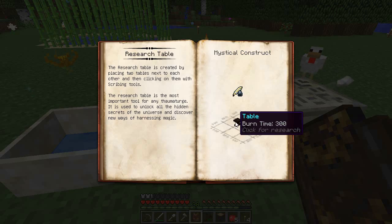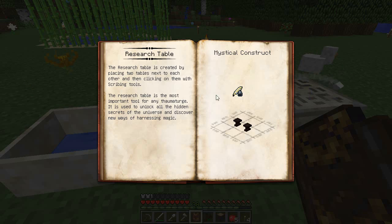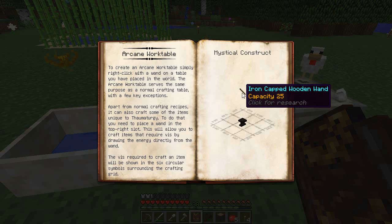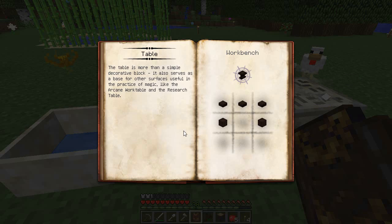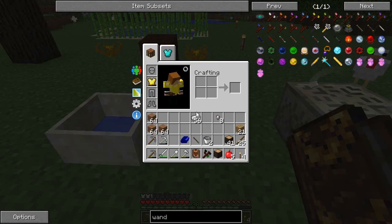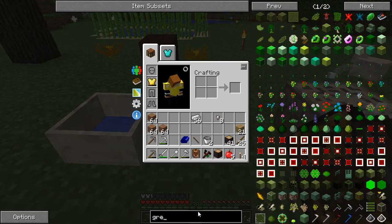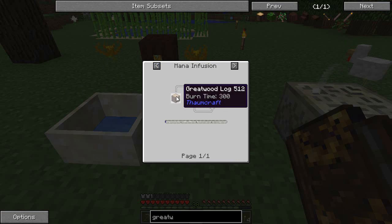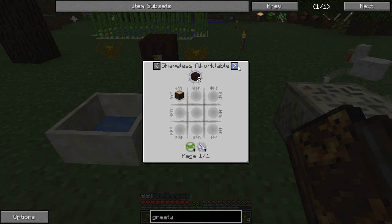The research table is made with two tables and some scribing tools. We're going to need the arcane work table, which you just hit a table with the iron cap wooden wand. And this table which we're going to need to make - I think three of them. Great wood slabs, pretty easy out of the great wood planks. But great wood planks - you have to do an arcane workbench. So you can't make the workbench without the planks and you can't make the planks without the workbench. But if we look at our great wood planks, you can actually get two of them with minor infusion from Botania.